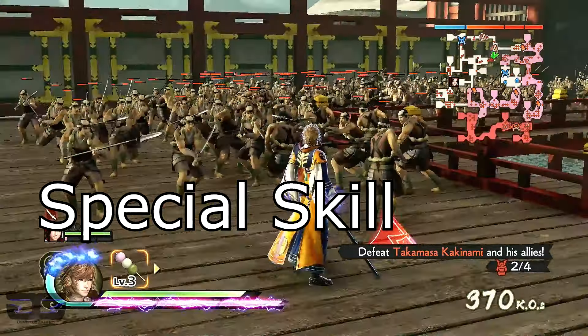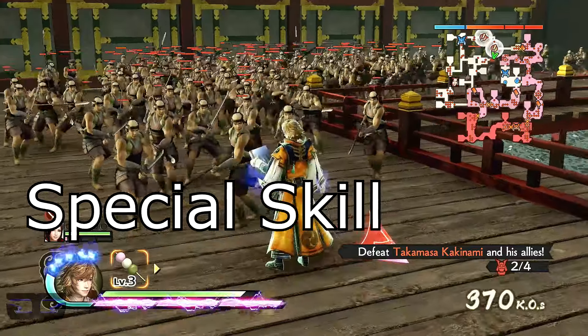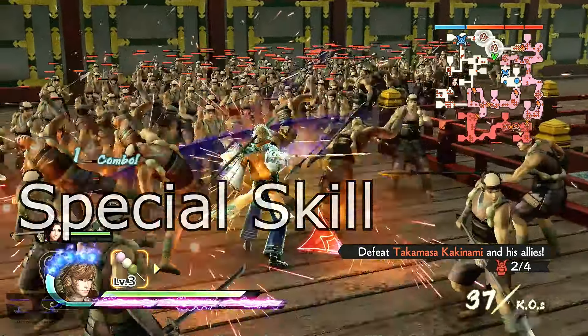His special skill: he opens his book to read, increasing his own ability as well as those of allies around him. If successful, his muzu will recover.